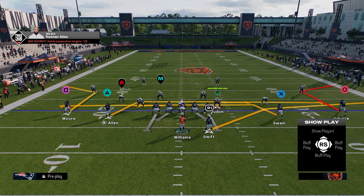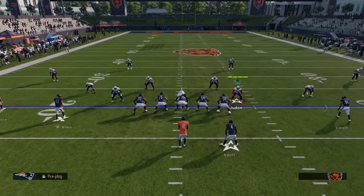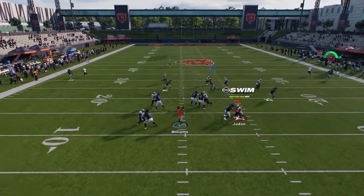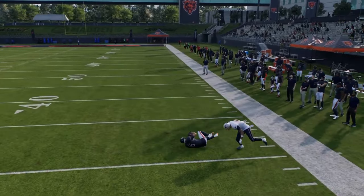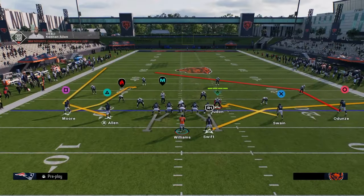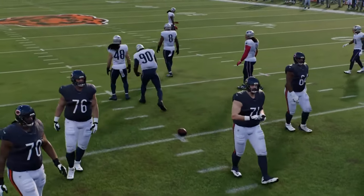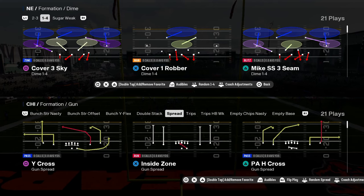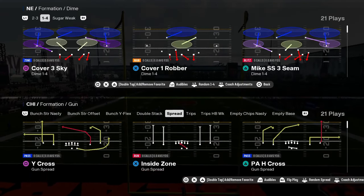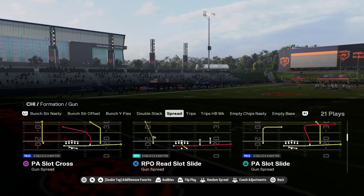They do have this mesh play with sharp outside corner routes. The problem is they're so far out there you almost can't throw them that well. But you do have that sharp cutting post. The spread in the Bears playbook is very similar to the spread that was in the air raid playbook — more of an air raid offense.